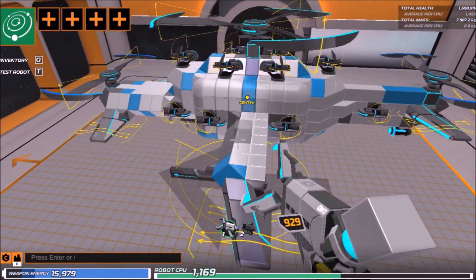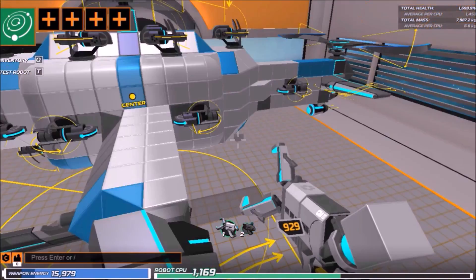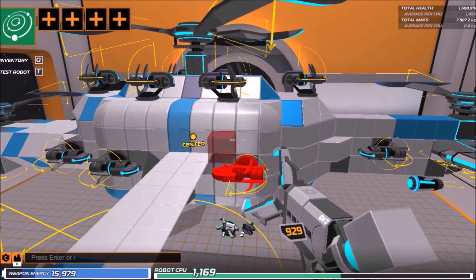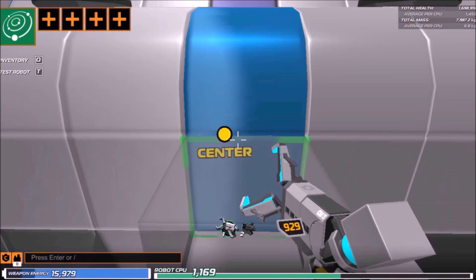What I found most important about making a flying vehicle is that you first make the outer shell — the design itself. So all these blocks, this is the design itself: the nose, the main body part, the wings, and the tail. From there on out you can find and locate the center of mass.